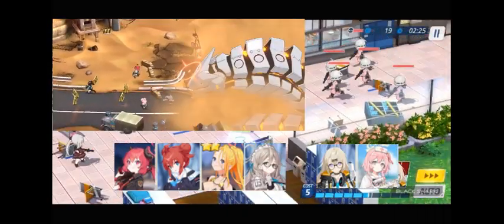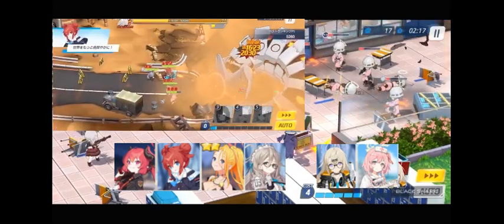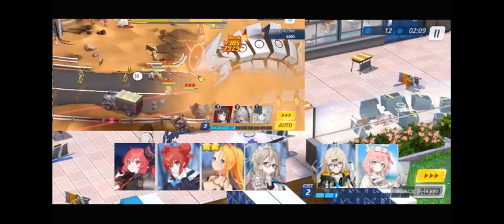Another important thing to remember is that Maki and Akane must be in 2nd and 4th positions. Otherwise, they might be killed easily by the boss because they can't find the best cover, or Kotama's EX skill can only cover 2 students during the fight.